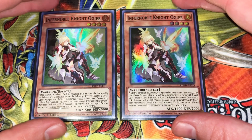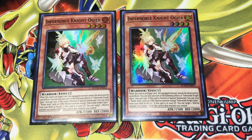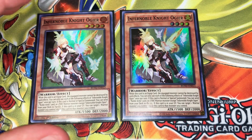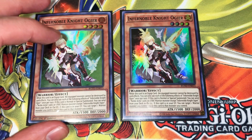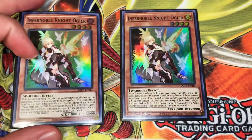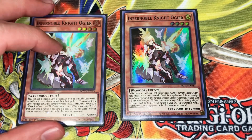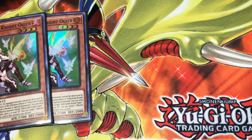Then you have Ogier, which is a great Normal Summon as well. It's kind of like a Foolish Burial — you send either a Noble Arms Equip or a Fire Warrior Monster to the Grave, usually something like Gear Freed, Red Lair, or even the Divine Phoenix Blade. Its effect goes off whether it's Normal or Special Summoned, which is great. It can also attach from the Grave by equipping to a Noble Knight Monster — the Oliver protects from targeting and the Ogier protects from Destruction.